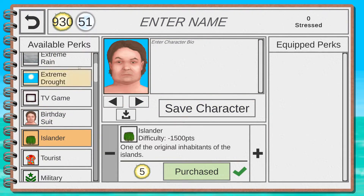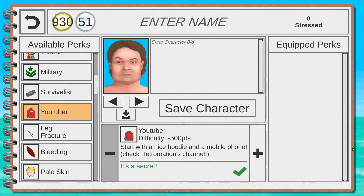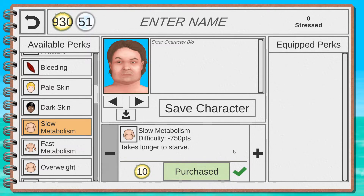Parachute Jungle is a hard perk — avoid it unless you know what you're doing. Parachute Highlands is also hard, as is Plane Crash — both locked behind Moons so new players can't get them anyway. You need to survive 30 days to unlock them. Extreme Rain is hard — avoid it. Extreme Drought is also hard. TV Game is fun but hard and Moon-locked. Birthday Suit — you start completely naked — is not good; you want to start with clothes.